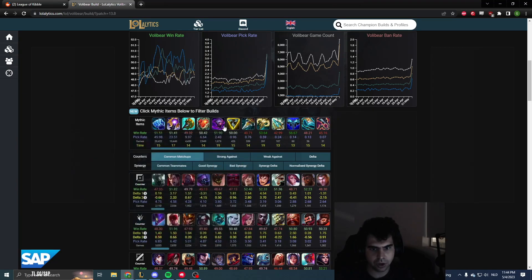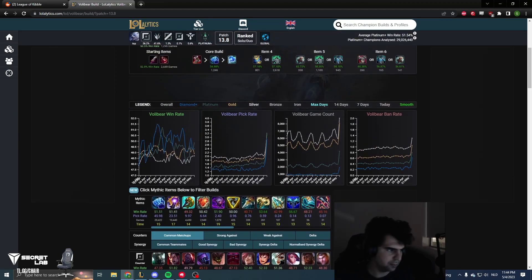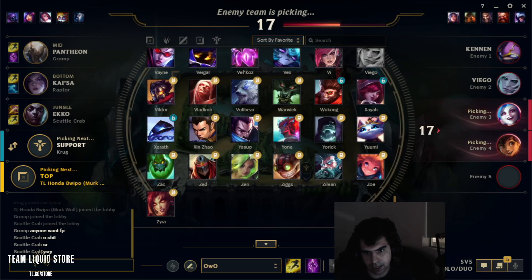And that's why you can't just do a cookie cutter build, because you can build any of these items on Volibear and they can all be good depending on the situation. He's balanced around the fact that he can build more than one way, because he has AP scalings, AD scalings, and health scalings.